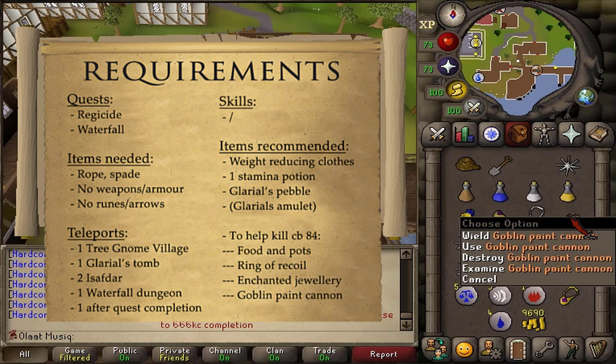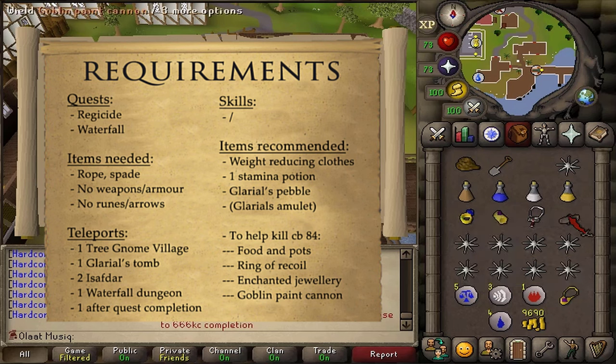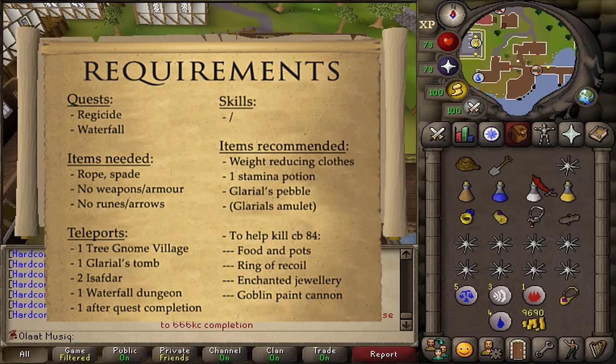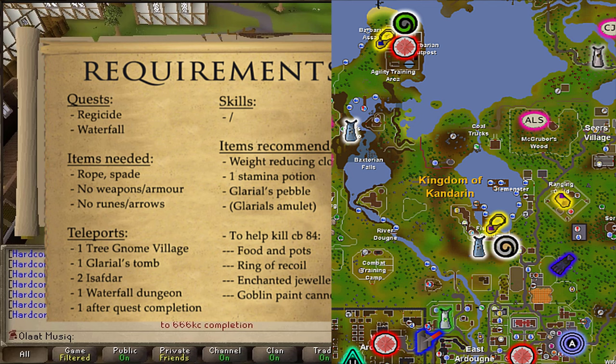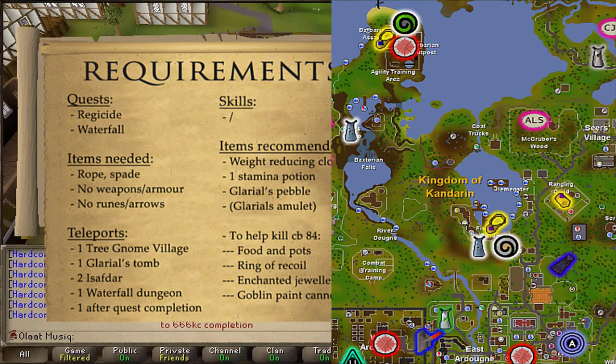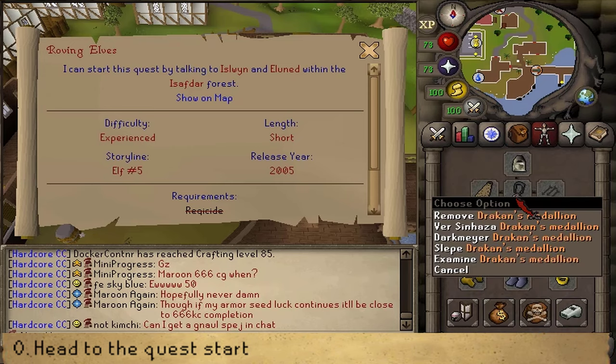The Goblin Paint Cannon provides no stats and just allows you to attack one tick faster. For the teleports, bring one teleport to the Tree Gnome Village — I'm going to be using a Grand Exchange teleport — but you only need to bring that teleport if you do not own Glaryl's Pebble. Then one teleport to Glaryl's Tomb, which is south of Coal Trucks, between Barbarian Assault and the Fishing Guild. Two teleports to Ithell — I suggest you bring two teleports to Ardougne and take a Charter Ship to Port Tyras. Then also one teleport to the Waterfall Dungeon; the fastest way would probably be the Games Necklace or a Fishing Guild teleport. And one teleport away after the quest is completed.